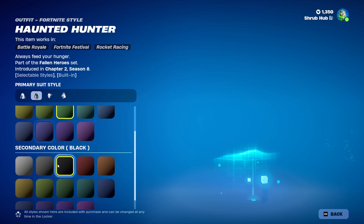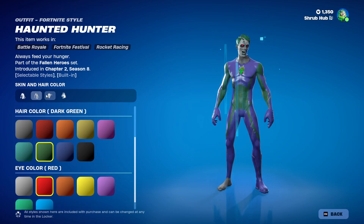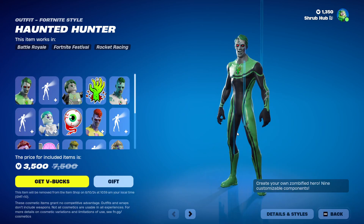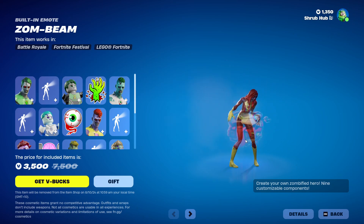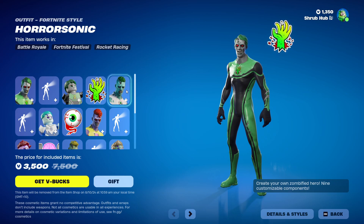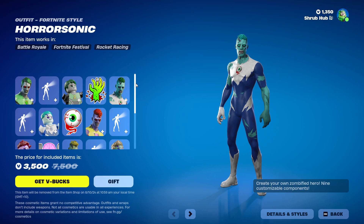They're all from Chapter 2 Season 8, and they all come with a zombie built-in emoticon that shows as a 'can't leave a crypt' emoticon. And this is Sizzler's style — it comes with the Undead Digits emoticon. The bundle also comes with the Horrasonic Skin, which has a built-in emote and Leto style, and comes with the ice cream emoticon. Then we have Bo Lastoff — built-in emote, Leto style — and he has a brain food emoticon. And Wonder Lost — built-in emote, Leto style — and Foul Flow emoticon.